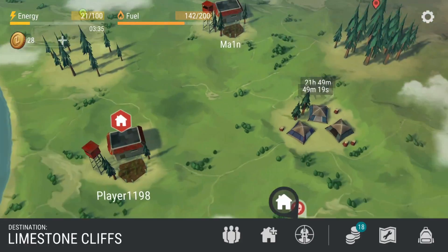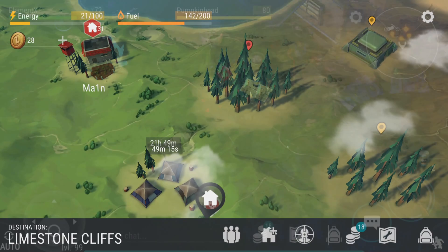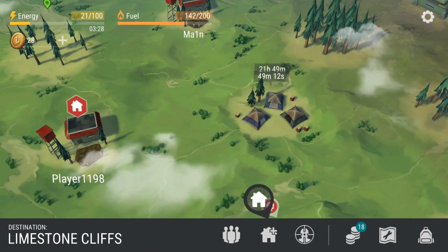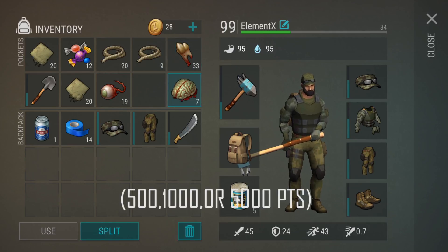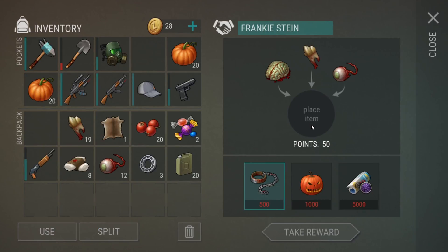They can only be found in the Twitter zone. You have to go to the Frankie Stein guy and give him three items. They all need to add up to 500 points in order to get the items you want. The zombie collar only requires 500 points, the pumpkin helmet is 1000, and the new chopper paint is 5000.